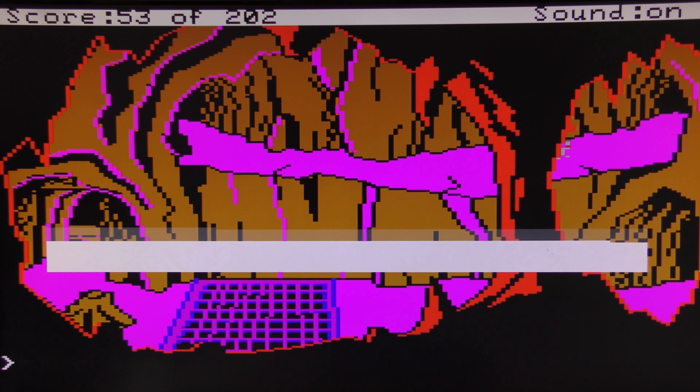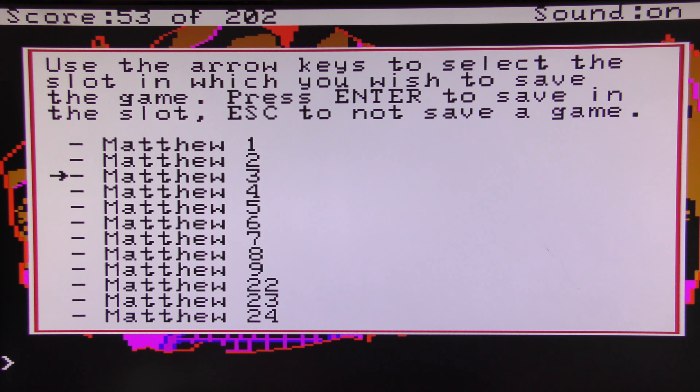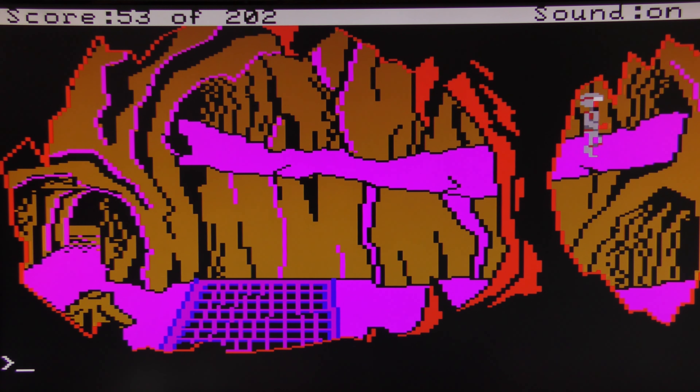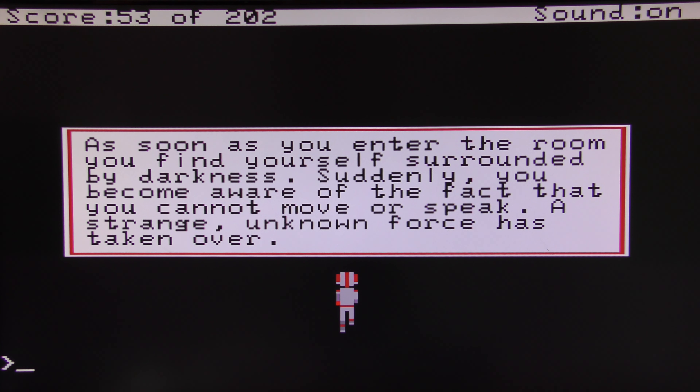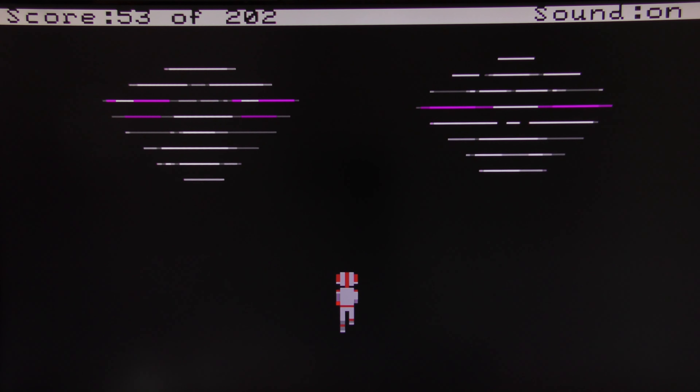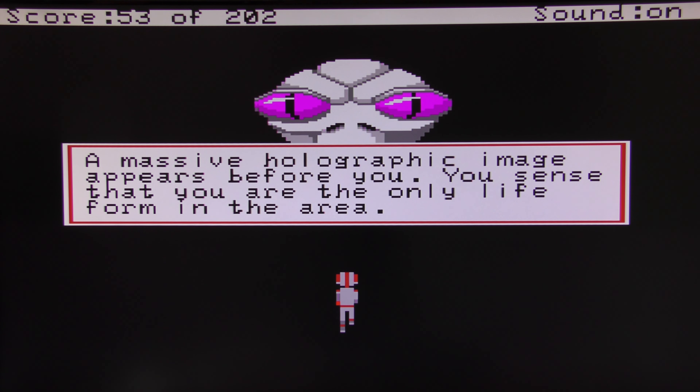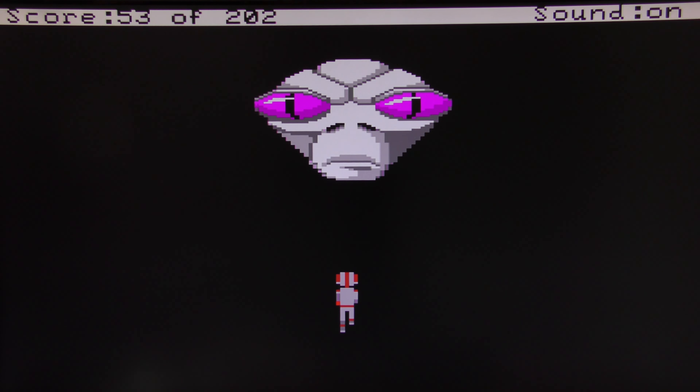Let's do that just for fun. We head into this cave thing. As soon as you enter the room, you find yourself surrounded by darkness; suddenly you become aware that you cannot move or speak — a strange unknown force has taken over. There's this big alien — 'a massive holographic image appears before you'. You sense you are the only life form in the area, so this is basically just a recording-type thing.